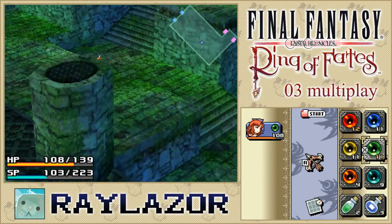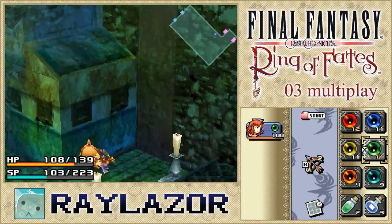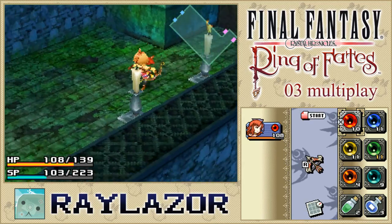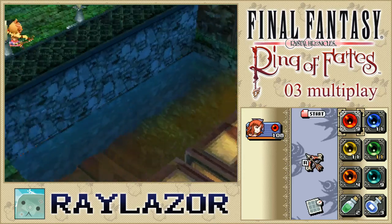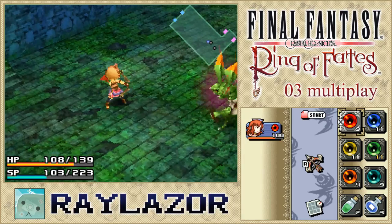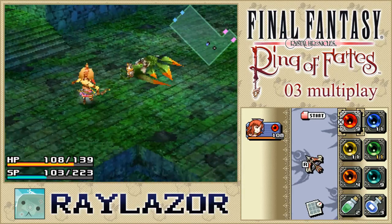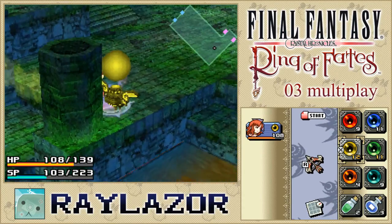Up ahead we encounter a few candles. You need to light all three in order to activate a platform. Be careful — these candles can extinguish after a certain amount of time, so do it quickly. Don't dilly-dally; make sure you have three fire magicites available so you can activate all three candles in quick succession just in case one blows out.